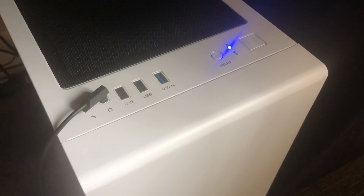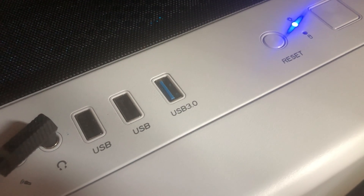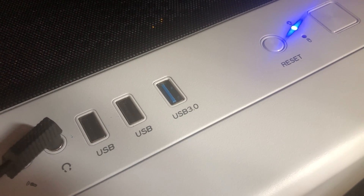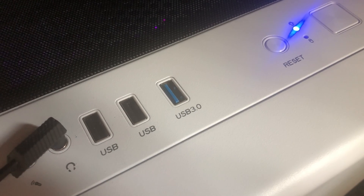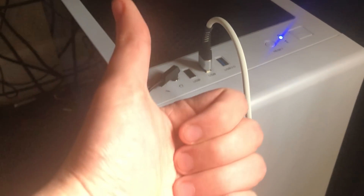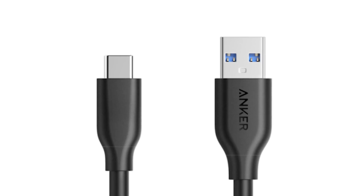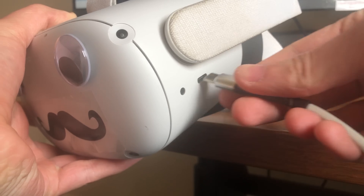The next thing we want to do is plug our USB-C cable into our computer. If you have a USB 3.0 port — the ports with the blue in them — definitely plug your headset into those. But if you only have a normal USB port, you can still use that and it should work fine. Then put on your VR headset and plug the USB-C cable into your Oculus Quest 2.